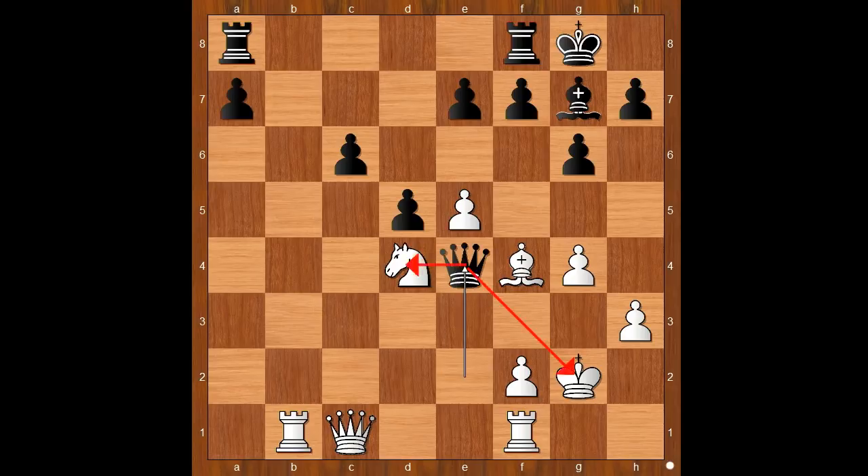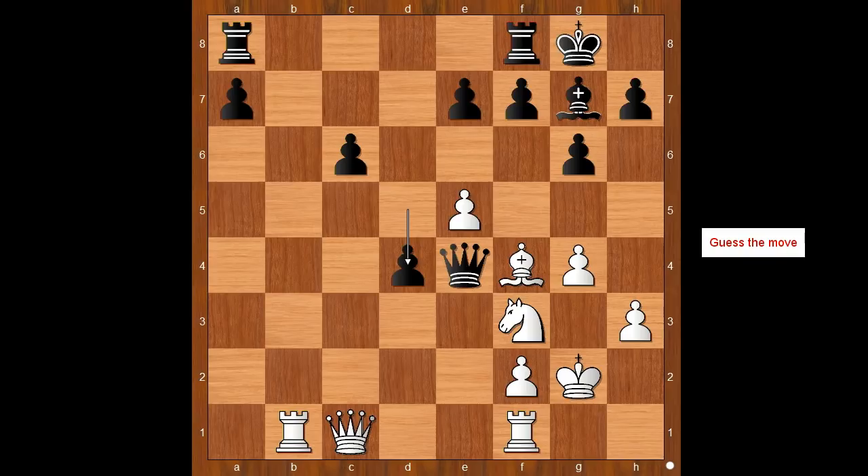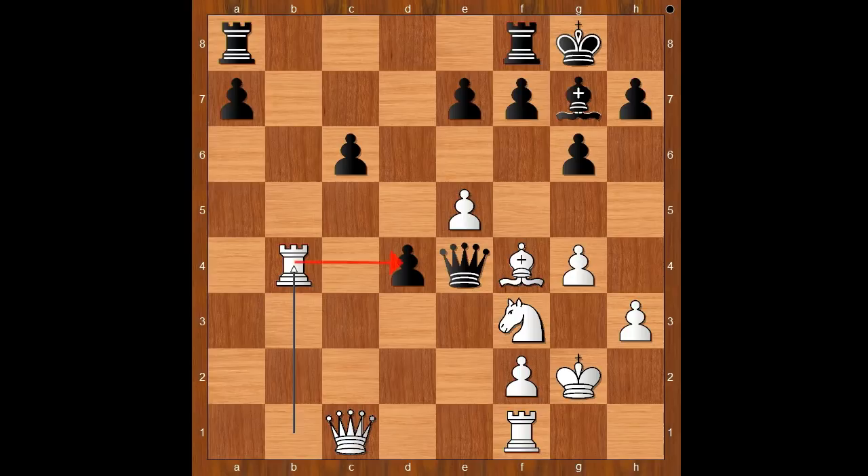Queen to e4 check, Knight to f3, d4. It is white to move — what is the best move for white in this position? Alexandra played Rook to b4, threatening Rook takes pawn on d4.